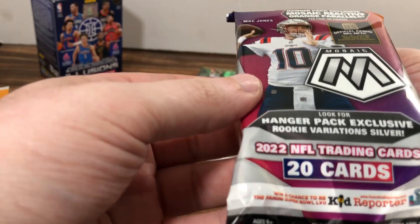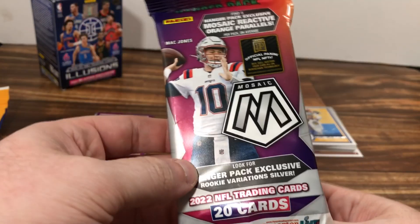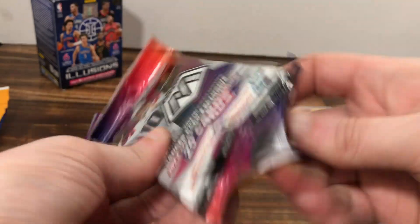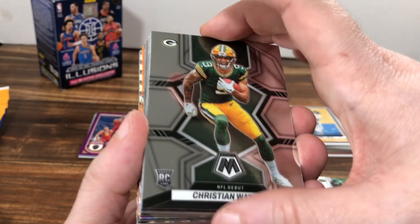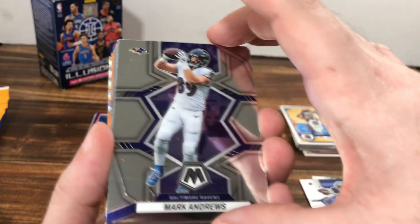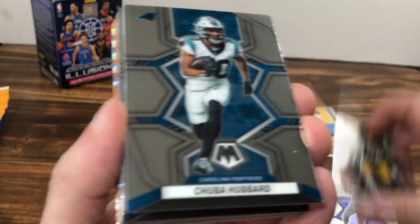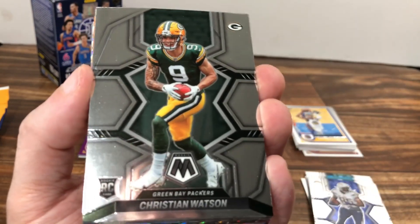20 cards and 4 Mosaic Reactive Orange. Look for hanger exclusive rookie variation silvers — first you have to get a silver, then you have to get a variation, which says 'V' on the back. There's one guy I watch who can never seem to understand the difference between a base and a silver. Let's start: Corey Davis, NFL Debut Christian Watson, James Washington, Mark Andrews, DeMontae Goodwin, Chuba Hubbard, AJ Brown, Xavier McKinney, Antonio Gates. Base rookie: Christian Watson. Hot pack!